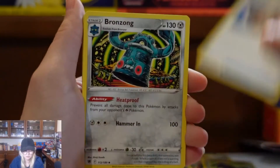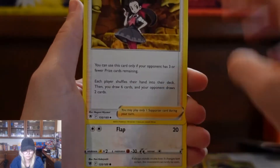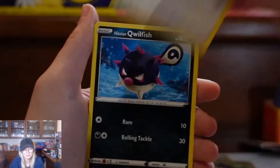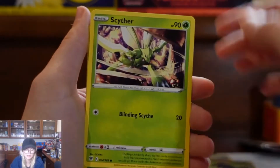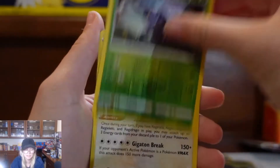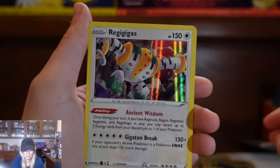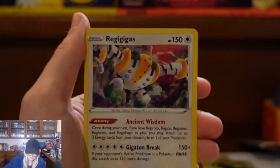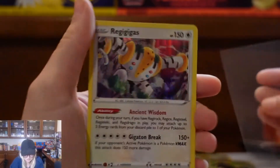V-Star, Unidentified Fossil, Bronzong, Roxanne, Hoot Hoot, Kricketot, Stantler, Quillfish, Scyther, Paracross, and a holographic Regigigas. That one's cool.